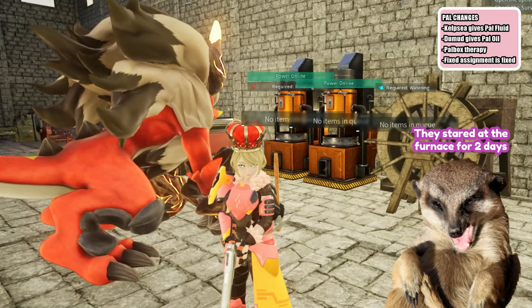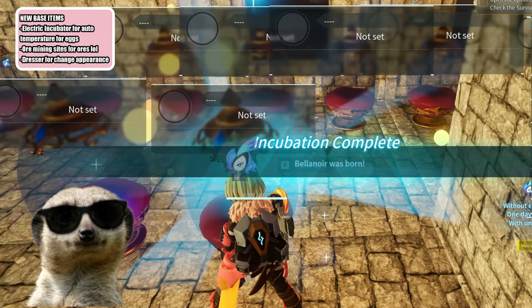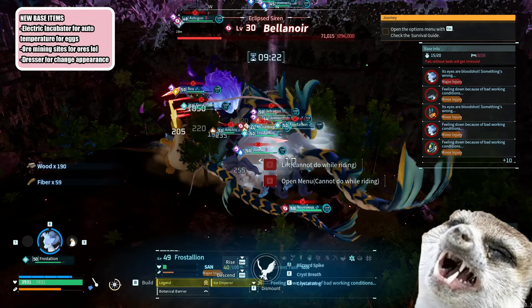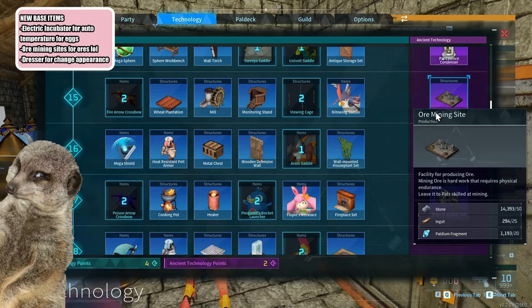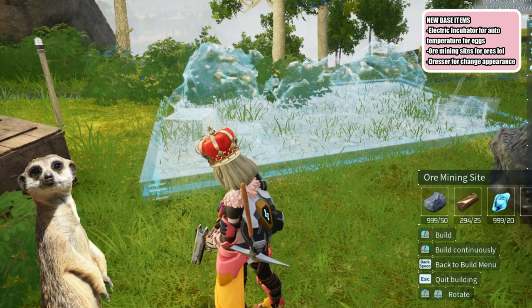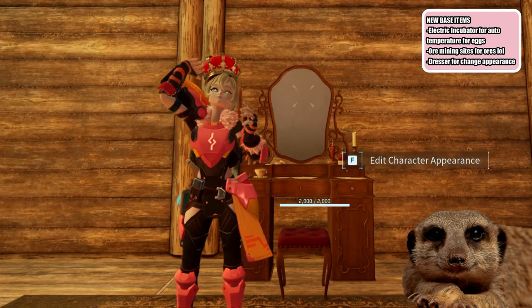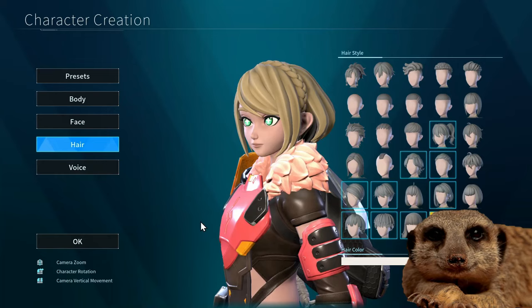Number 5: New Base Things. We have an electric incubator that automatically adjusts the temperature for eggs so that they hatch quickly, but you'll also need to farm the raid boss for the materials. We also have an ore mining site 1 and 2, which lets us produce ores like the mining area, so there's no need to put a base on a map with lots of ores. The first version is small like the mining area, and the second version takes up a huge base space. Lastly, the antique dresser now has a use — we can change our appearance anytime by using it.